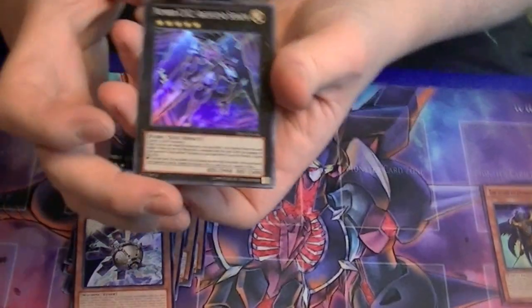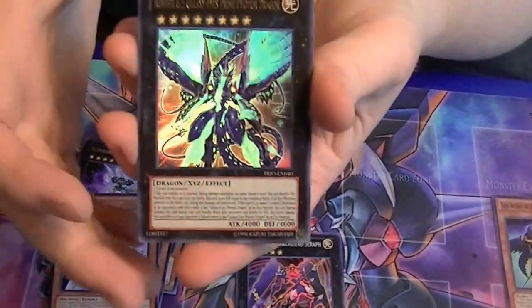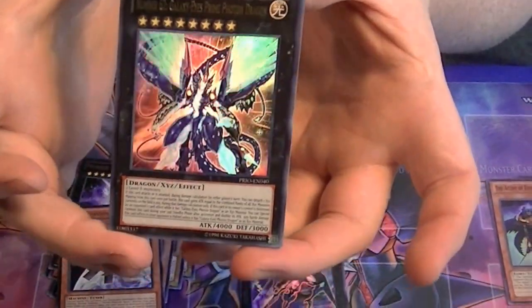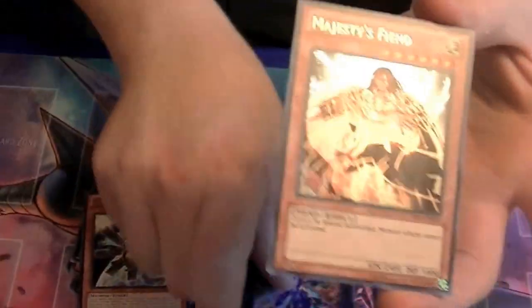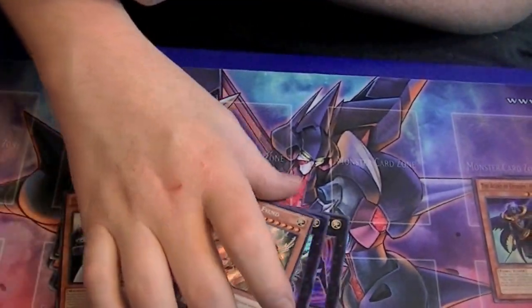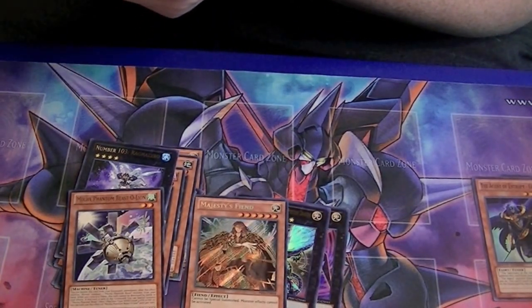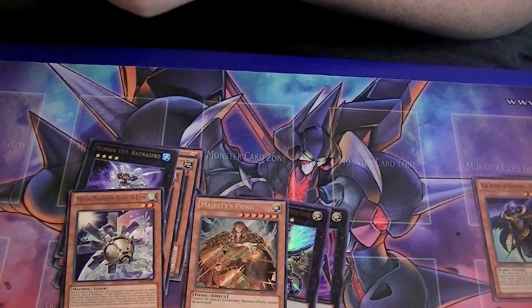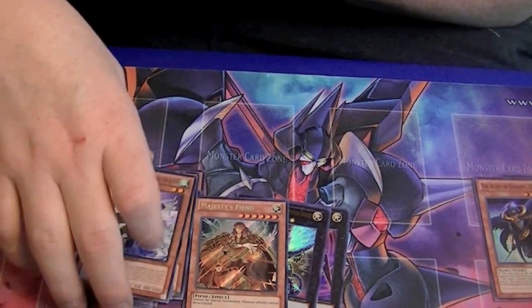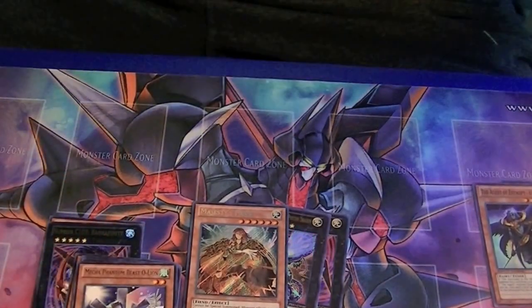Out of this we managed to pull a super rare C102 Archfiend Seraph, an ultra rare Number 62 Galaxy Eyes Prime Photon Dragon, and a secret rare Majesty's Fiend. Alright, that's Deluxe Edition number one. Don't forget to like and hit the subscribe buttons down below, check me out on Facebook, and leave a comment with what you think of my pulls. Stay tuned for part two. This is Supreme Dragon, signing out.